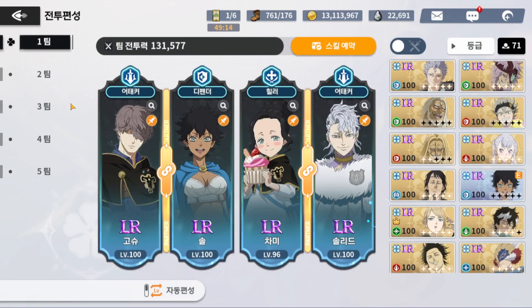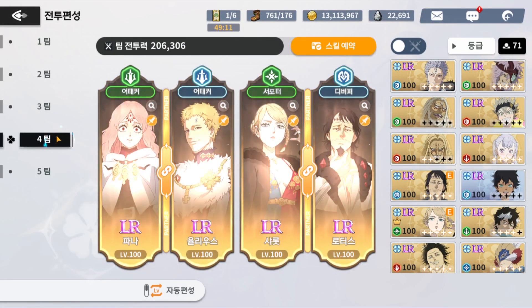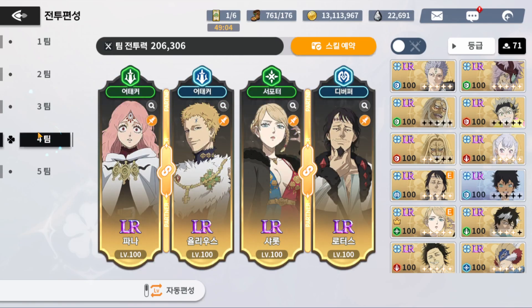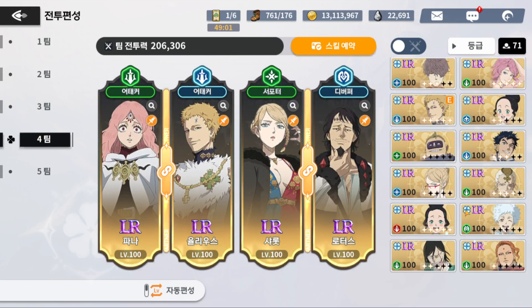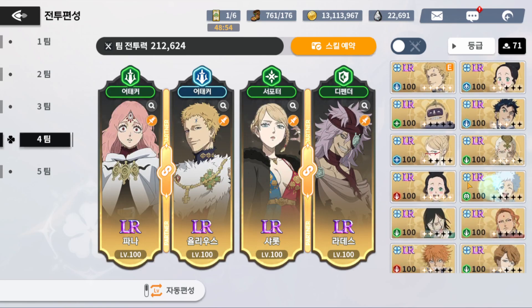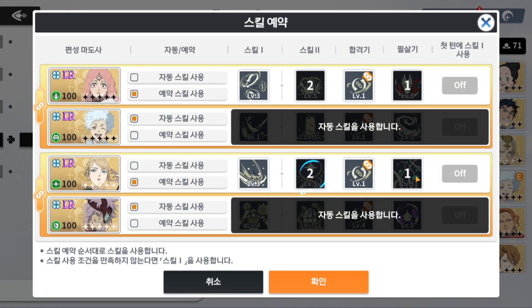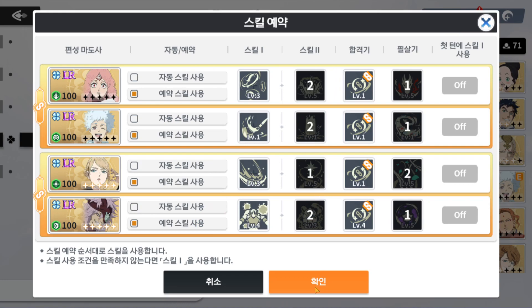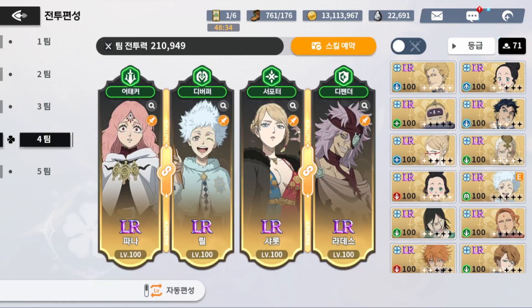In PvE, the team I used was Fauna, Charlotte, Real, and Radas. Always use skill two first, then alt, since it still does more damage. With this setup, auto-clearing gear content takes about 30 seconds, maybe 40 if you're unlucky. Fauna is a very good unit — happy with her. I'm skipping a Witch Queen build because she's just pathetic. Thanks for watching!